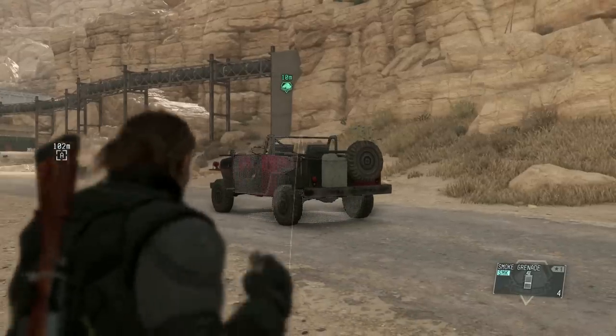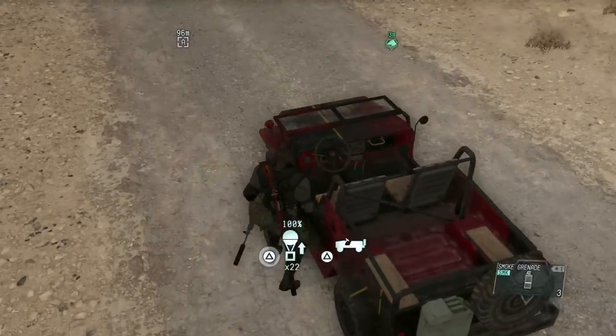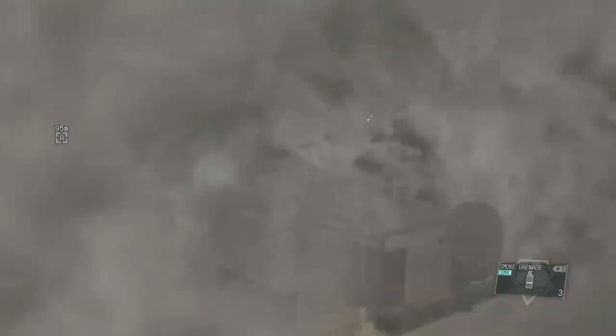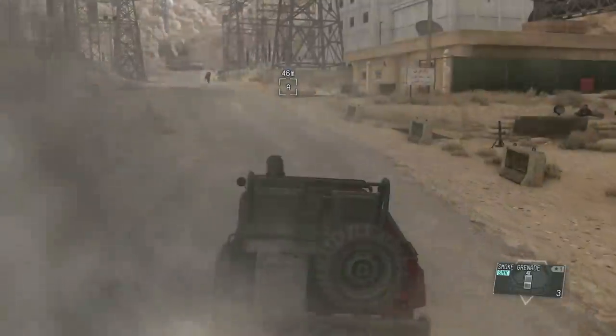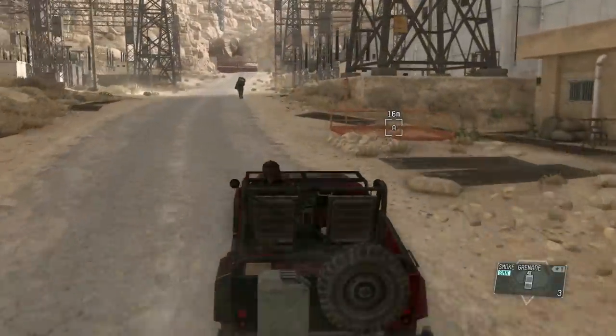You can throw a smoke grenade in any vehicle and the enemy will not go into the alert phase when detecting presence — kind of like when you're hiding on either side of D-Horse. Another good tidbit is that enemy tanks will not automatically open fire upon vehicles blocking their route if there's a KO'd soldier within it. This makes for good ambushes.